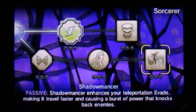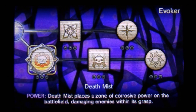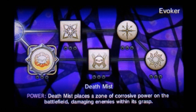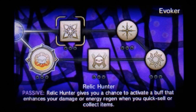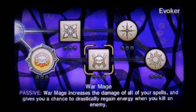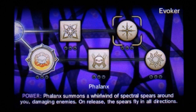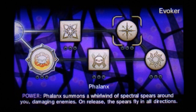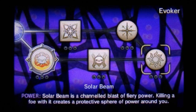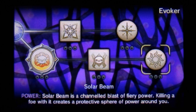Finally we move on to Evoker. First of all we have Death Mist, which places a zone of corrosive power on the battlefield damaging enemies within its grasp. Followed by Relic Hunter, which gives you a chance to activate a buff that enhances your damage or energy regen when you quick sell or collect items. Next up is War Mage, which you'll need Death Mist for — it increases the damage of all your spells and gives you a chance to drastically regain energy when you kill an enemy. We've then got Phalanx, which you'll need Relic Hunter for — it summons a whirlwind of spectral spears around you damaging enemies, and on release the spears fly in all directions. Finally, Solar Beam — which needs War Mage and Phalanx — is a channeled blast of fiery power; killing a foe creates a protective sphere of power around you.